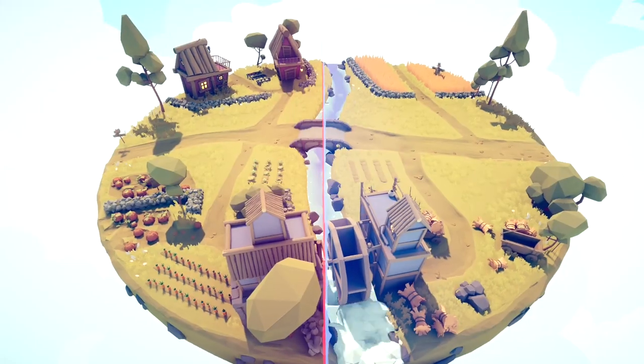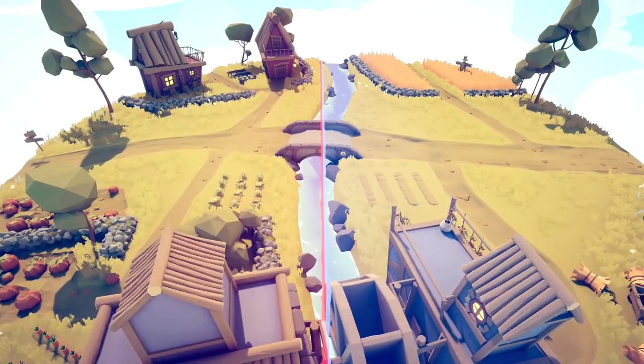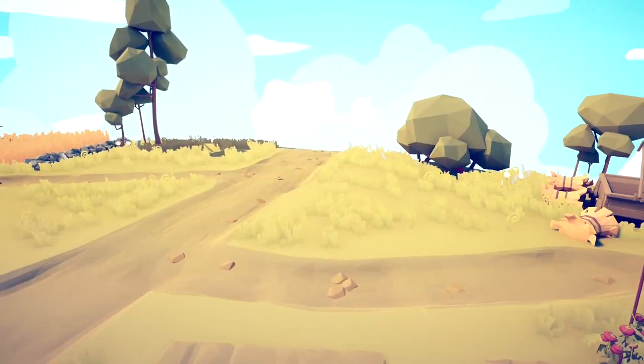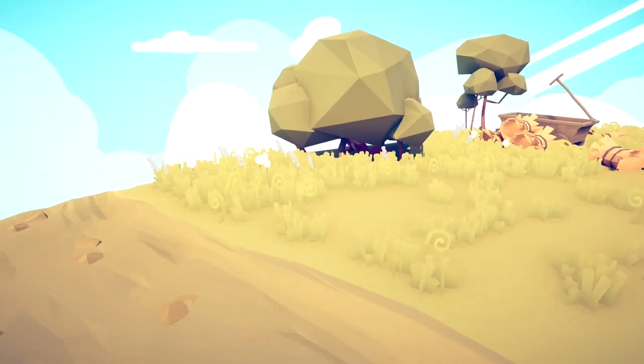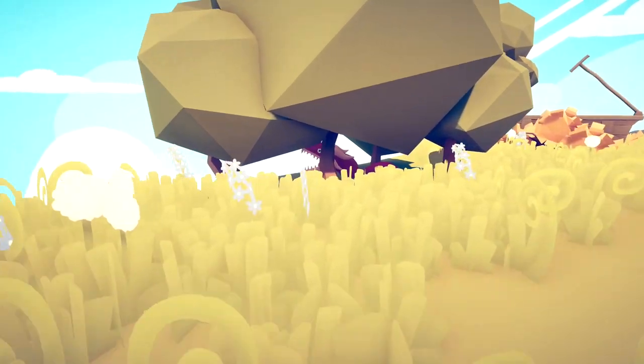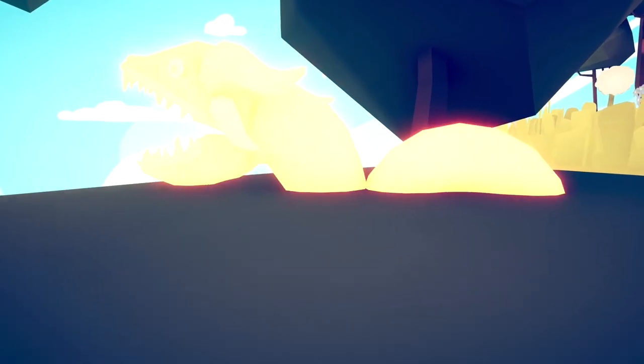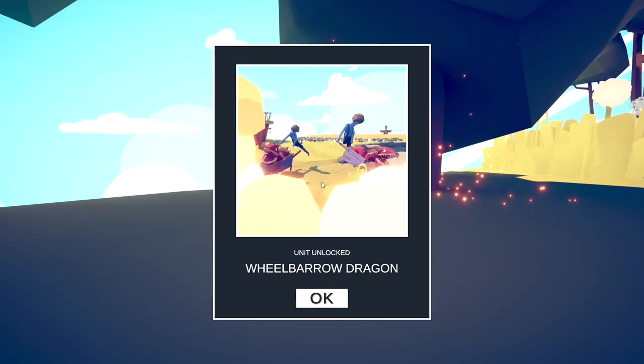Welcome back guys, Zero Deaths here. In this video I'm going to show you the 8th of the 9 secret new units with this update. We're going to want to go on the farm map right under here, hidden under this bush. It's probably one of the more difficult ones to find if you aren't watching a video on it. But we'll get the Wheelbarrow Fire Dragon.